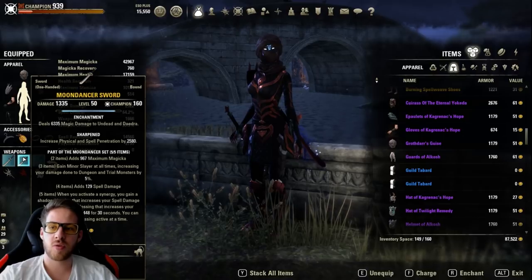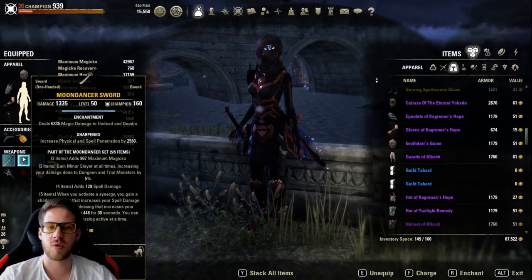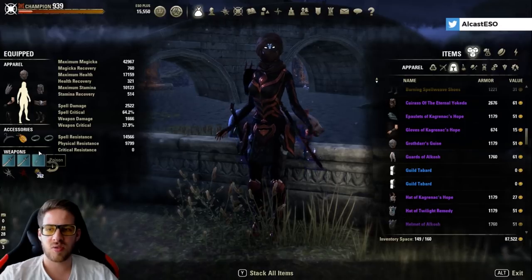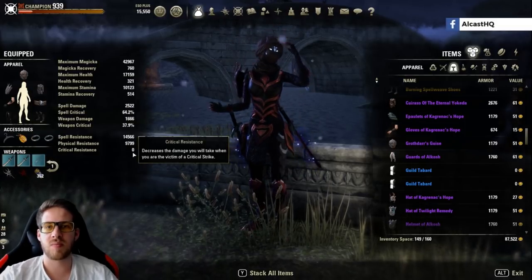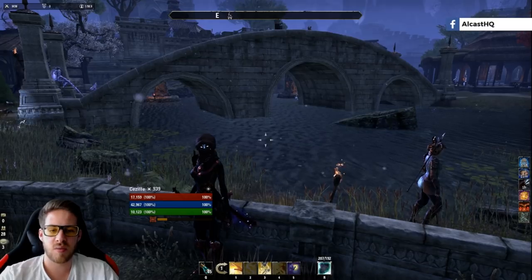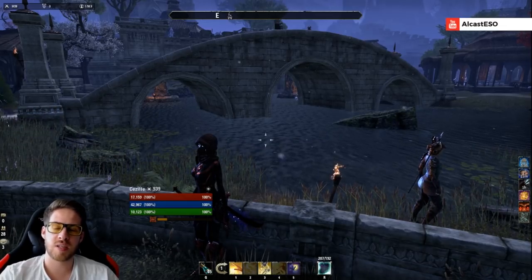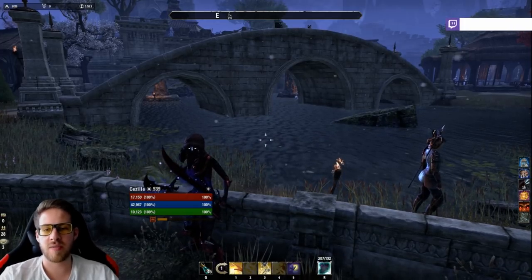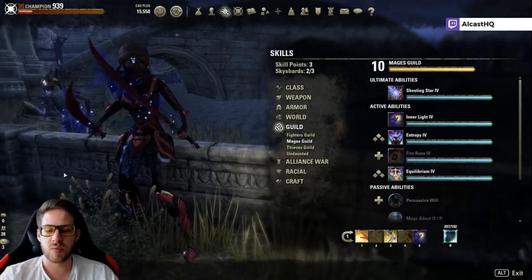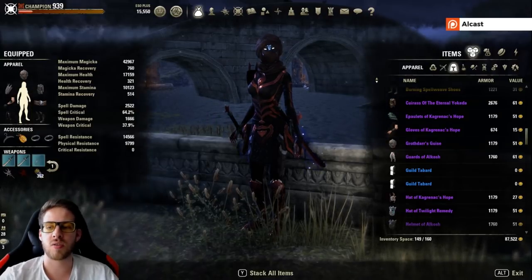Make sure to use the sharpened CP setup with these sharpened weapons, not the precise one. You could also run Master Architect here but it's hard to get the weapons. Both setups — double destro and dual wield — are probably more or less the same damage output. The dual wield setup could actually be nice in the new trial because you can do heavy attacks to get stamina back when you need to break free, especially on the last boss.